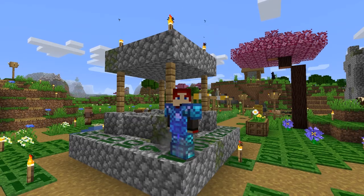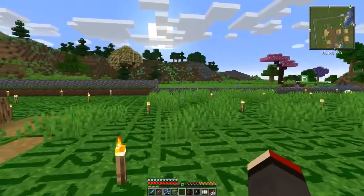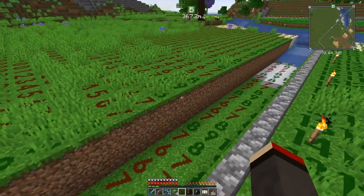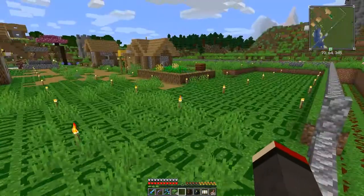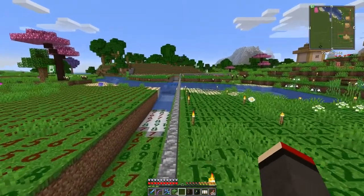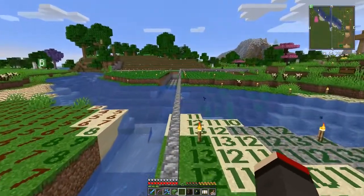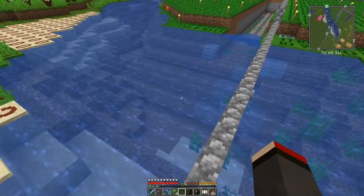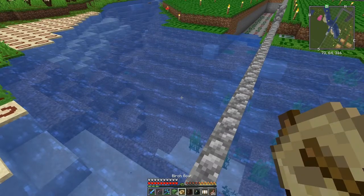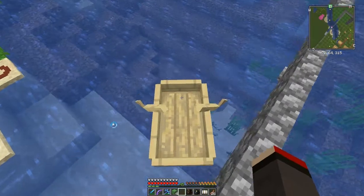Let's have a look at the protection here first. What I've done is built a dry moat all the way around at level 61, which is three blocks below anything around here. I've lit up the whole village including the top of the houses, so there should be no mob spawning anywhere except where I want them to spawn. Let's go back to base - there's a raiding party there at the moment.